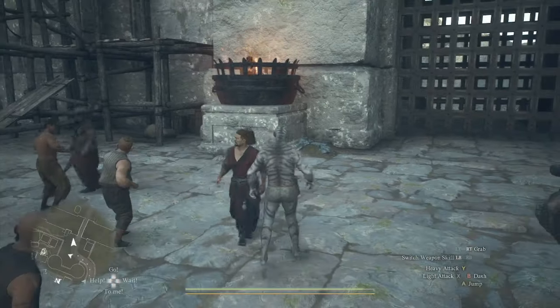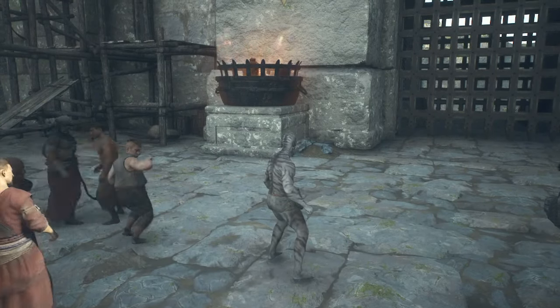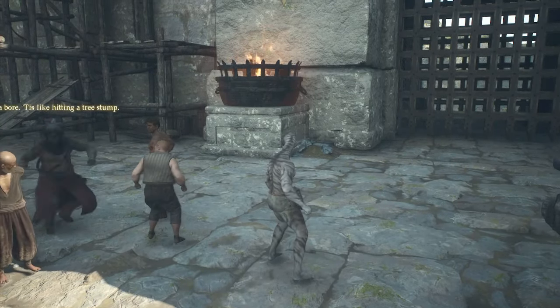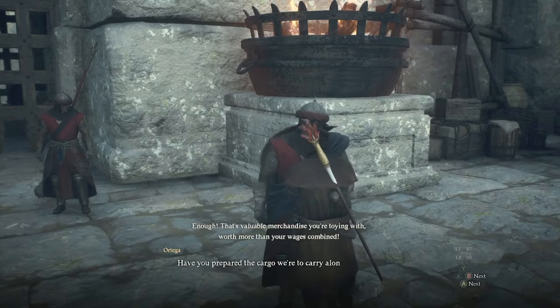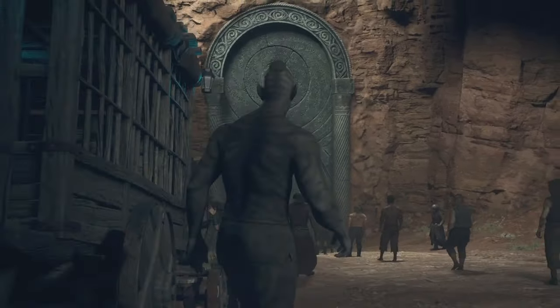After the goblins you will reach a second checkpoint. Do the same thing — don't equip any weapons or armor. This time just take a beating and don't fight back at all. After the cutscene is over, get back into the oxcart.